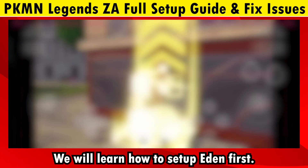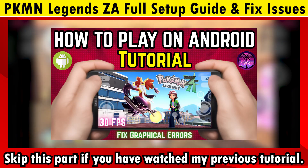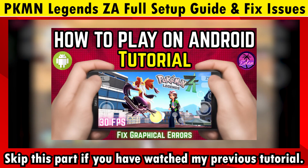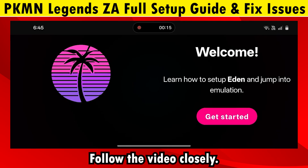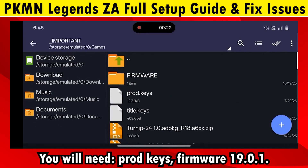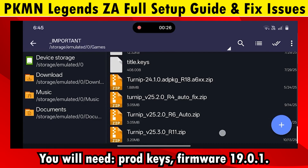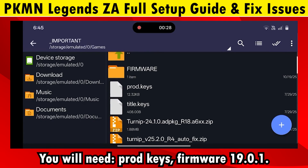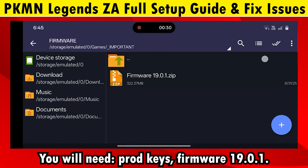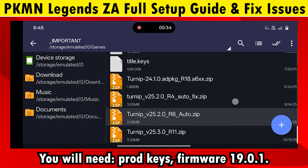We will learn how to set up Eden first. If you have already watched my previous video, you can skip this section. You will need these files: prod keys, firmware 19.0.1, latest turnip drivers if your device supports it, and the dumped game. After this, let's set up on Eden.